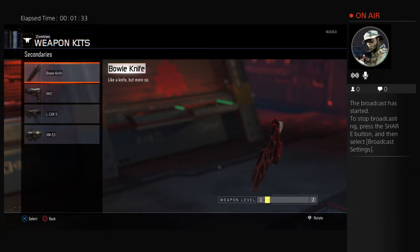This Bowie Knife is available for 3,000 points on the wall. It is not available in the mystery box, because if it was, you'd be hitting it until you get it. It's really high powered — one-hit kill until round 10 — and really detailed. You can also find it in a multiplayer map called Hunted.